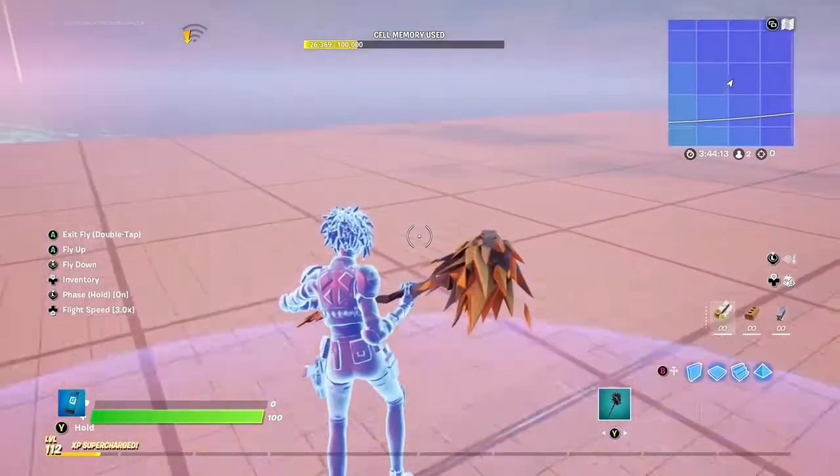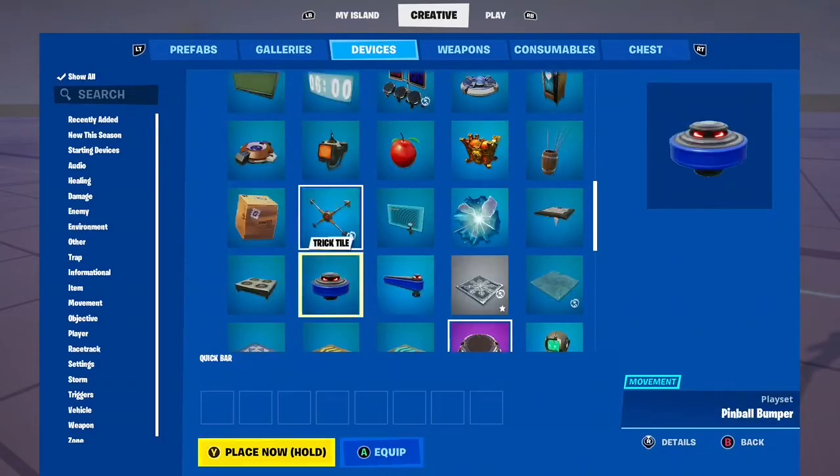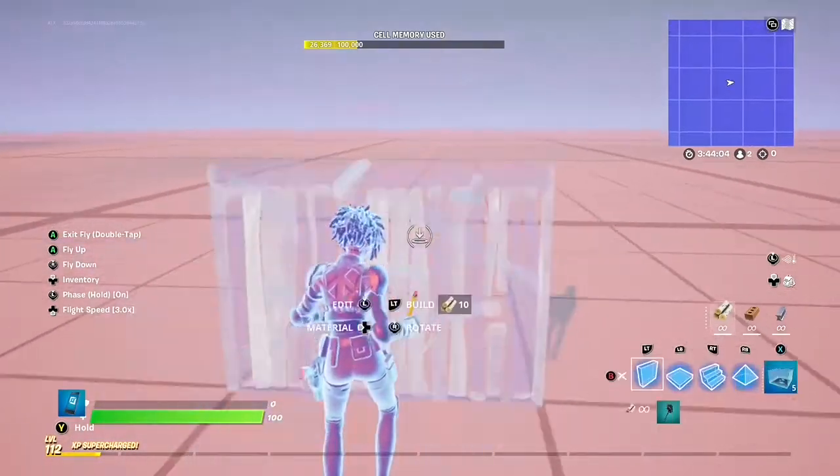I'm going to be showing you how to make a rift zone in this one. Just follow what I'm doing right now. You can change the settings of the rift zone in the device settings.